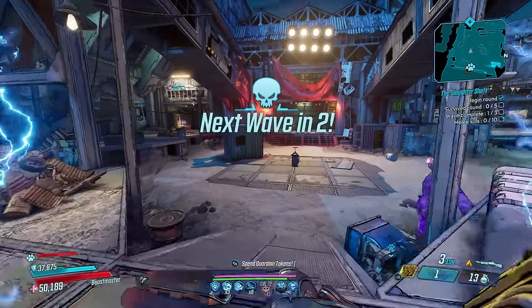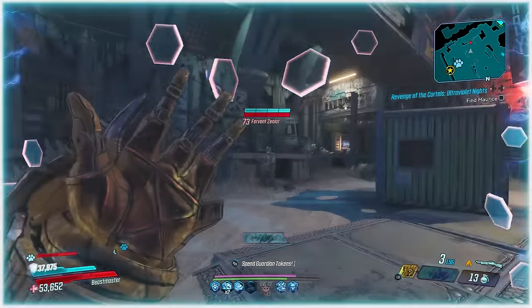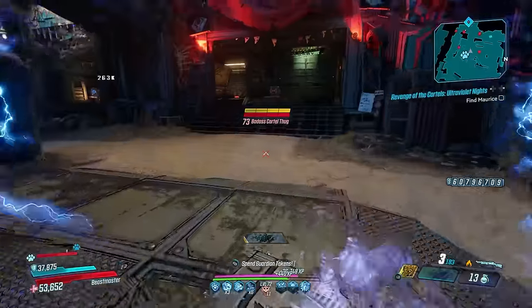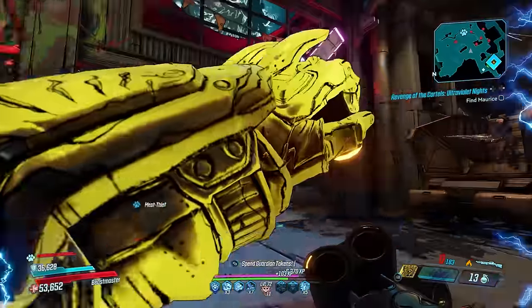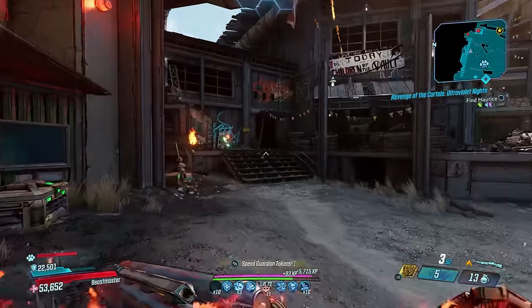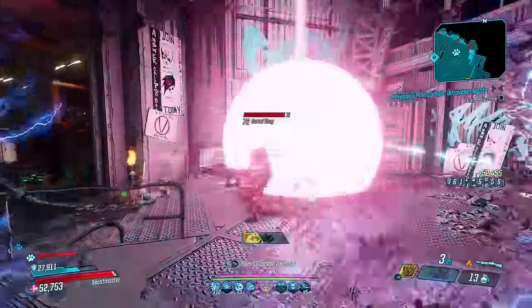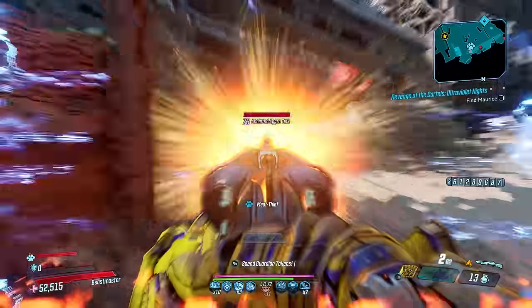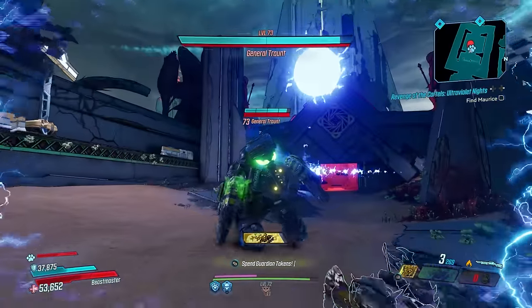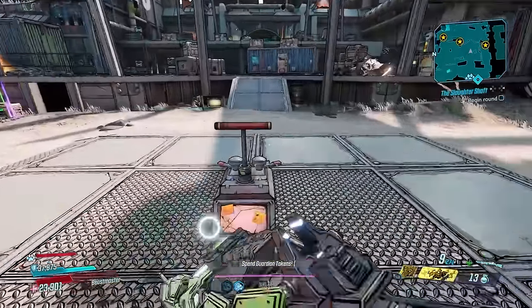Time for shotguns, and every FL4K player should have a Hellwalker, which you can get from Road Dog in the Splinterlands — it always comes with locked parts so whatever one you get, you'll stick with for life. It fires 10 blazing projectiles, and because it's manufactured by Jakobs it adds increased critical hit damage, and each critical hit causes a carnage of ricocheting bullets. As a double barrel shotgun you can generally only fire once before reloading, but with enough mag size boost you can get that to two, and Leave No Trace can help with that.